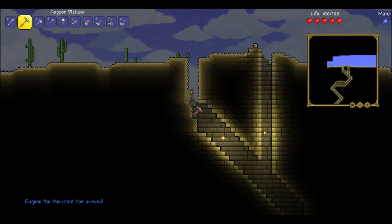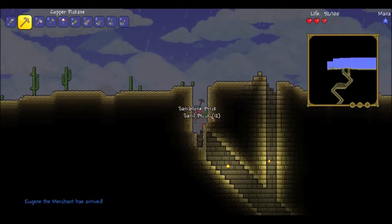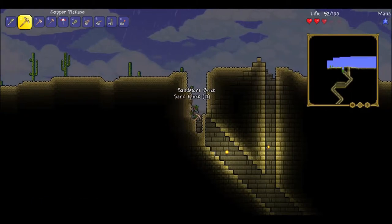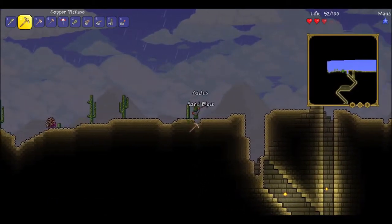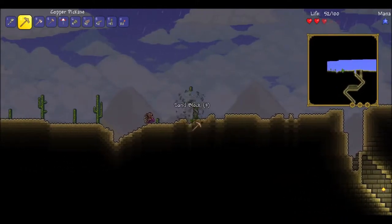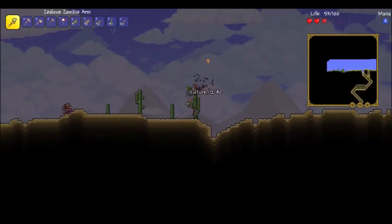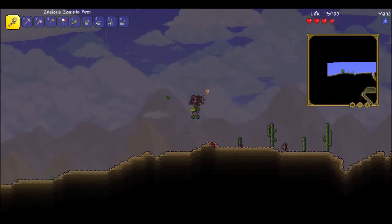And there is the Merchant. He will sell me just some general goods — generally useful stuff. I believe he'll actually sell you an anvil, but I may as well go ahead and make one. So let's hope for the second pyramid so I can get the Sandstorm in a Bottle. Please give me another pyramid — that would make my life.